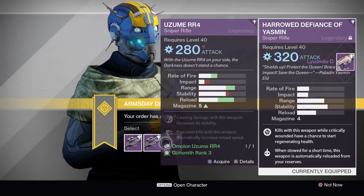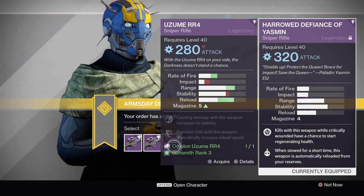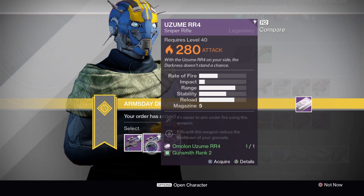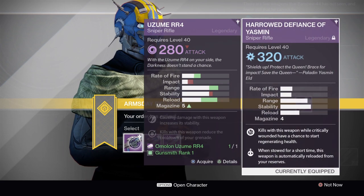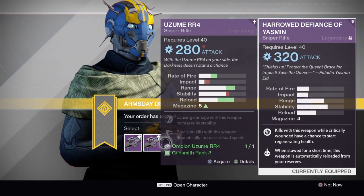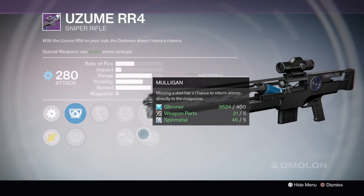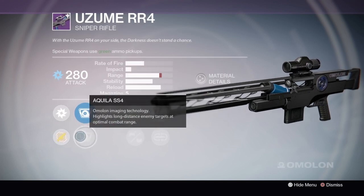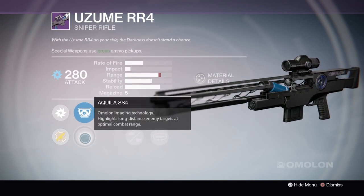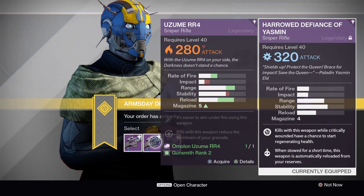The Uzumi RR4 got nerfed pretty hard. There's no more Luck in the Chamber on any of these Sniper Rifles — or I guess there is, but it's not what it used to be. It only works now on precision kills. So it looks like the Amalon Snipers are now going to be pretty worthless. I think if you're going to pick one up, this is one of the higher rate of fire variants. You could probably use Zen Moment, Outlaw, and Single Point Sling and have a pretty good time. I'd say go ahead and pick this one up if you bought it.